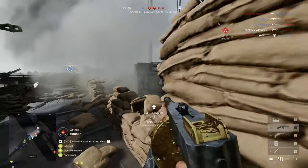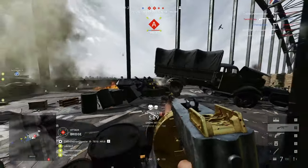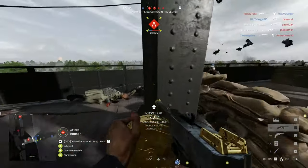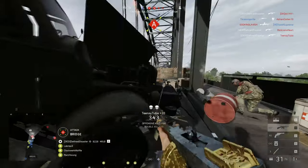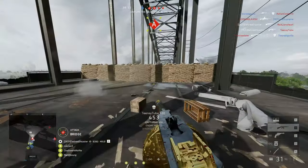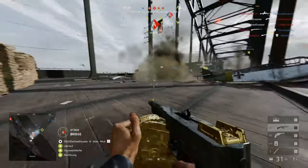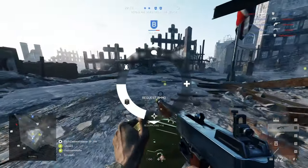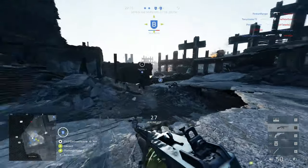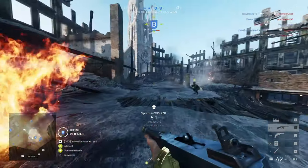Hipfire is better not only because you don't have the delay of aiming down sights before being able to shoot, but also because you have a better overview of what's going on around you, which is why it's so important in close quarter situations. If you're using an SMG or other weapon decently equipped for hipfire in close encounter combat, you should always be using hipfire, but knowing at what distance your hipfire becomes less effective than ADS is a matter of getting familiar with the weapon you're using.